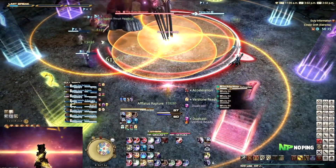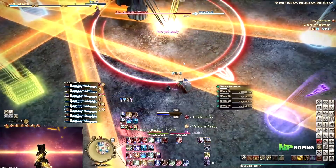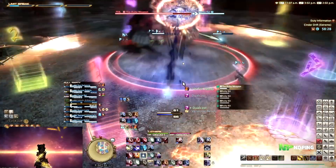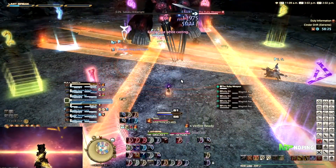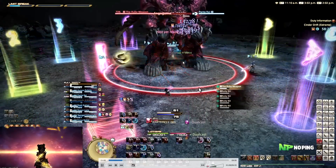For the second one, again wait for the line AoEs to appear and then move into the safe spot, which is slightly left from the intersection. And then there is going to be a last set of line AoEs from the Magitek Bits, this time without the AoEs from the Ruby Weapon himself.